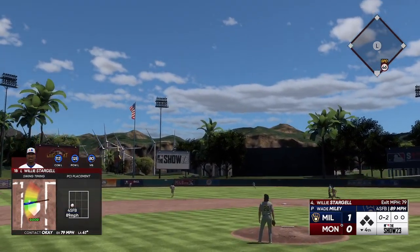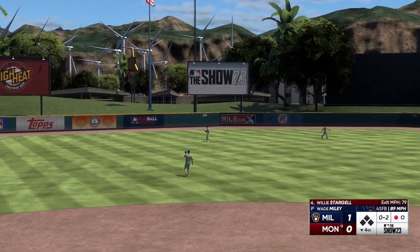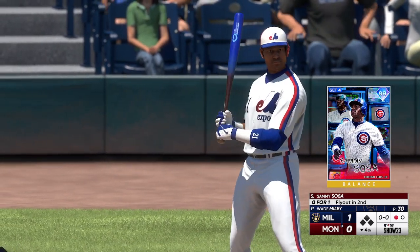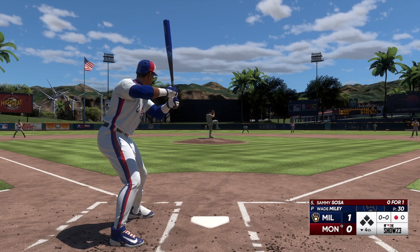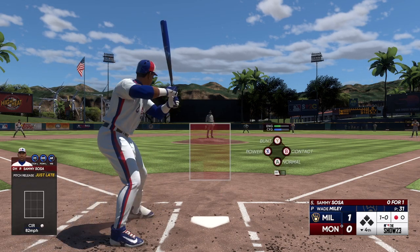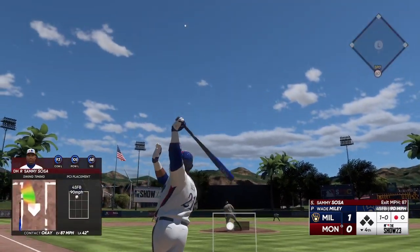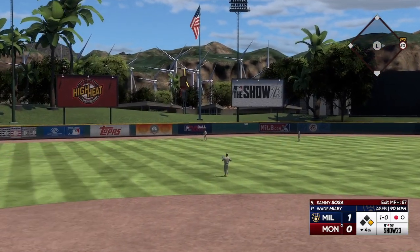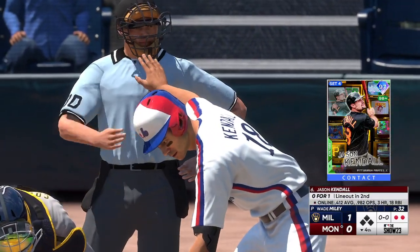This one high in the air to left center — Jelic makes the grab, and there's one down. Next is the designated hitter Sammy Sosa, who lined out his first time. Multiple All-Star games, multiple Silver Sluggers, and of course that 1998 MVP. You love to see the Sammy Sosa hop after he hit the home run — very special. I think he kind of paved the way for guys later on that have a little something special when they hit homers — a little flair.